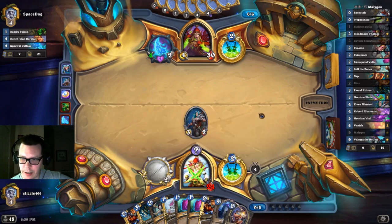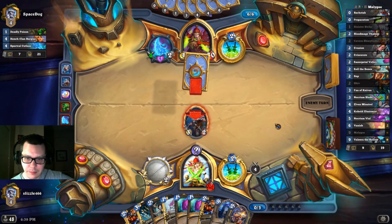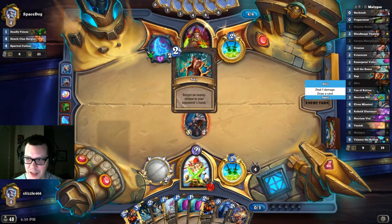Now we can pull the Necorium Blade, which is going to be great. Then we basically just wait until we get an Illusionist. Roll the Bones is a cute little card — draw a card if it has Deathrattle, cast this again. It's kind of a cute one in the deck.